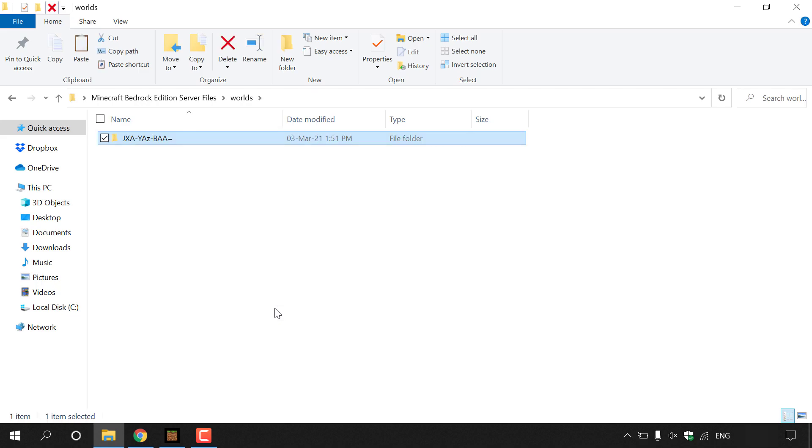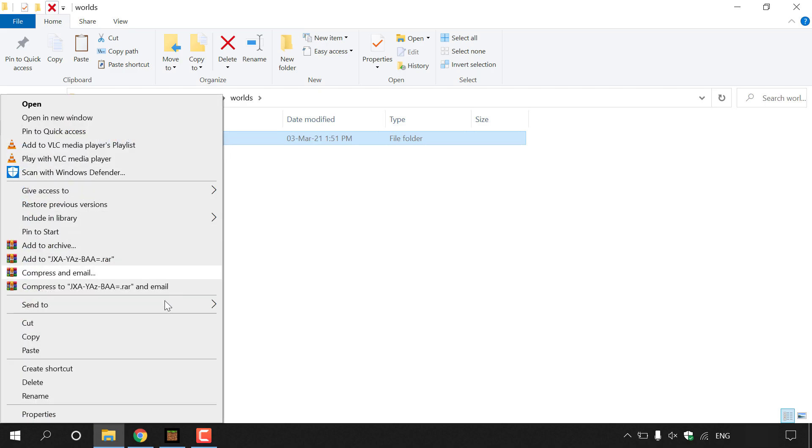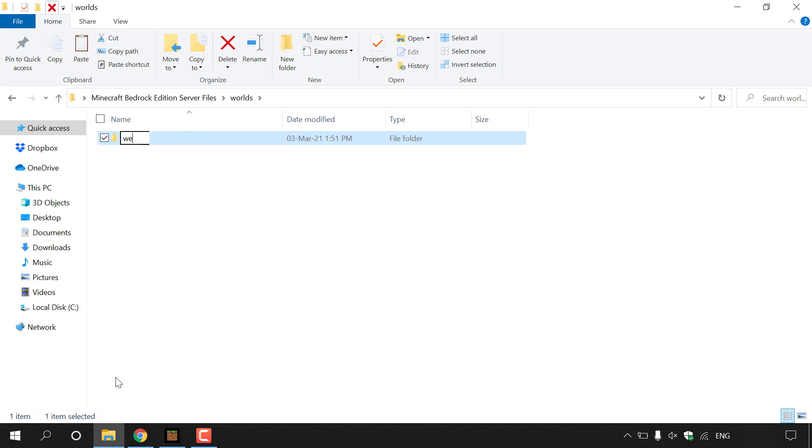We now have our Minecraft Bedrock Edition single player world folder that we're going to turn into an online multiplayer server. Rename this folder to match your world's name — mine is called 'websplaining' — and hit Enter. Go back to confirm you only have one folder called 'worlds' containing a folder named exactly the same as your single player world.